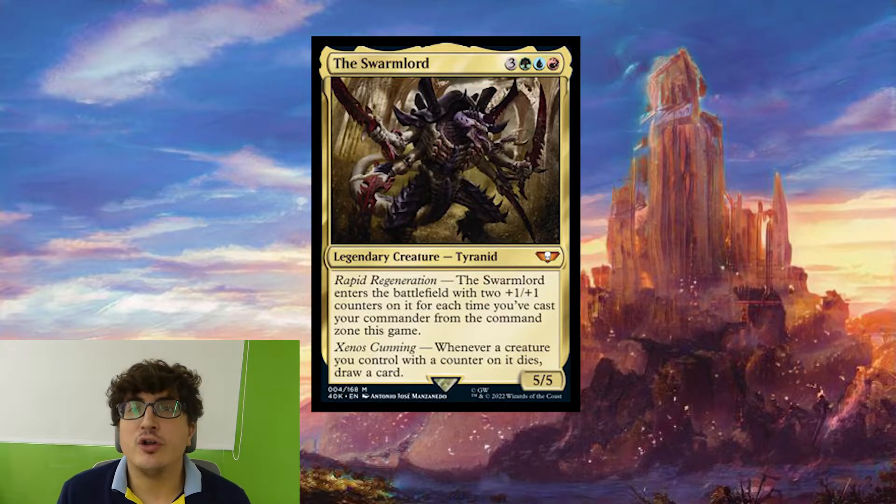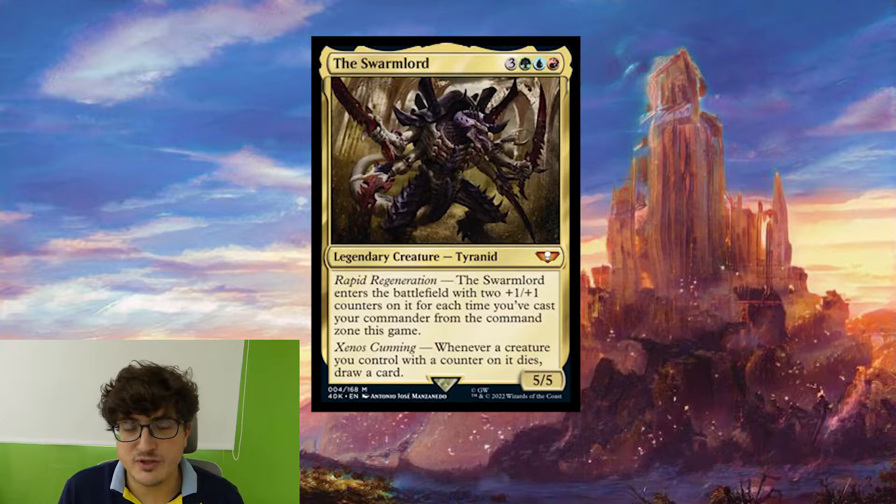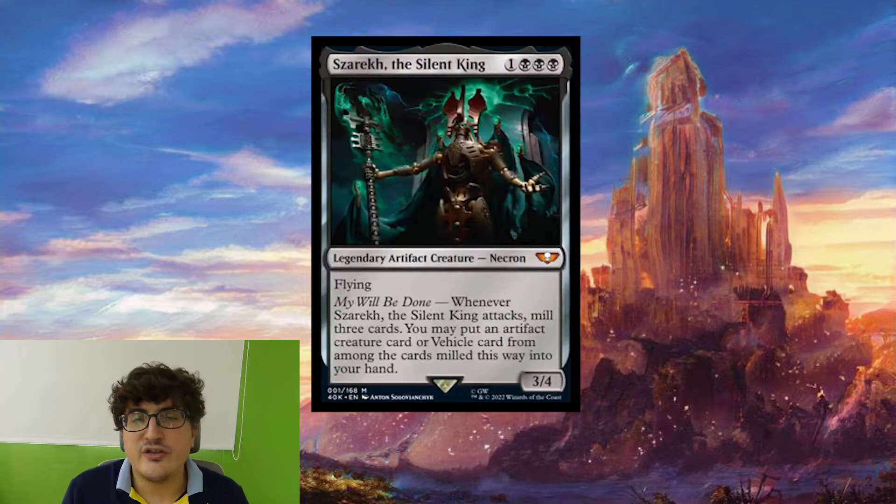This one was already spoiled a while back, so we're going to talk about it a little bit more quickly. People don't seem to like it very much. I think the second ability is pretty good, because it lets you draw a card whenever any creature with a counter on it dies. That's a cool ability to build a deck around. The fact that this is going to scale with the command attacks and draw a card whenever it dies itself means it's going to be pretty solid. It's a little bit expensive, but a cool deck can be built around it.